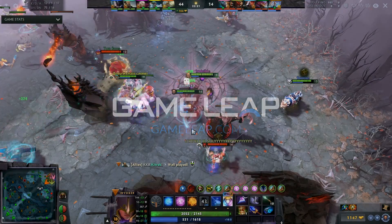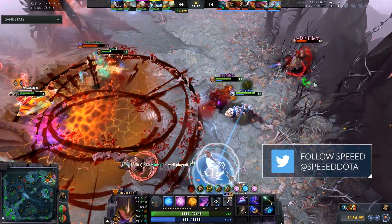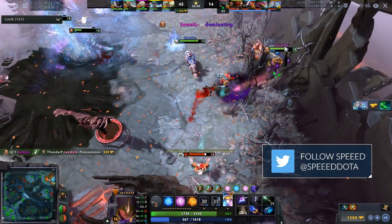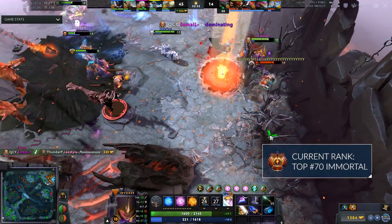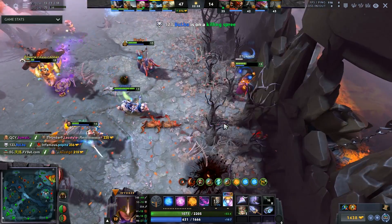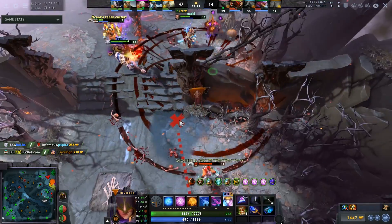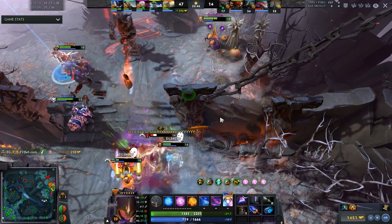Sumail Invoker is a staple of Dota, so we're going to be looking at his Wex Invoker throughout this game. He's an absolute beast — he's against Chris Luck in this match, who if you don't know is an infamous mid player, eighth place at TI. We're going to be learning how to play Wex Invoker because it's very, very strong right now.